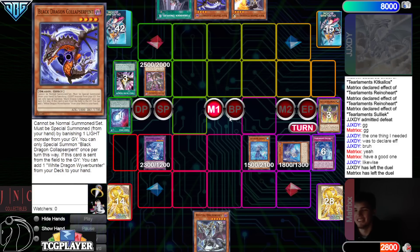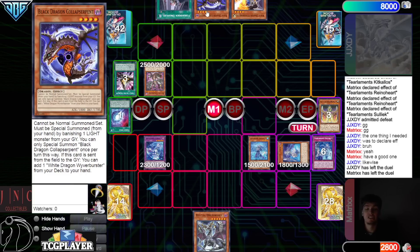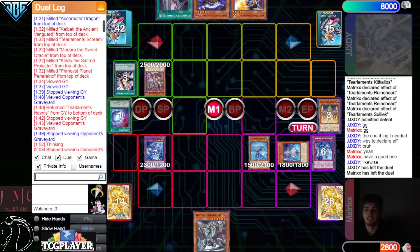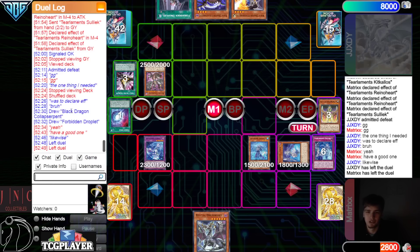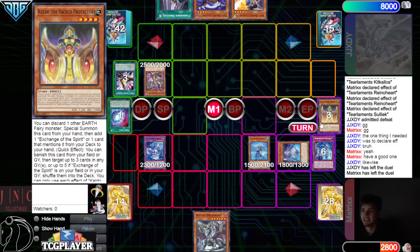They definitely messed up there, but it didn't matter. You can see the punish was there, but the top-deck Shalen made the punish even stronger. Their next top-deck was Black Dragon after White Dragon — that's DB punishing you, DB letting you know. The match was about 52 minutes long and we are going to see the Tier Element player win.